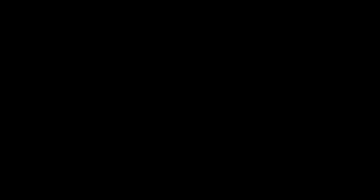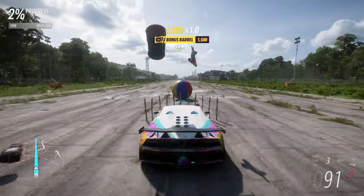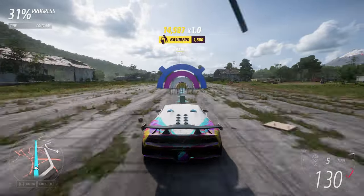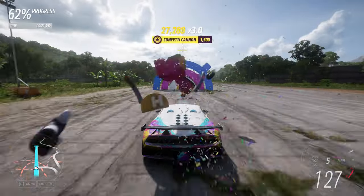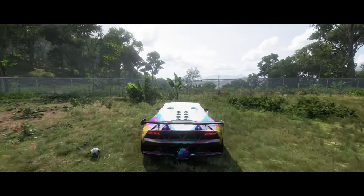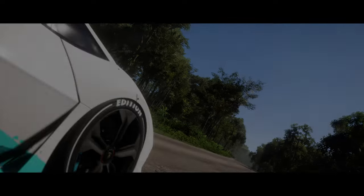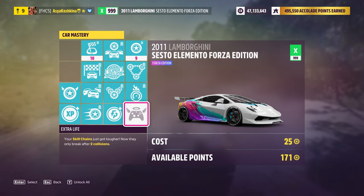Now we can start the race. Your task: just press the button responsible for moving forward and nothing else. The car itself will go where it needs to go. To show the result, I will withdraw from this race, but you can press the restart button and drive this track again and again to accumulate the necessary experience points. Let's see how much Car Mastery I was able to earn in one race — nine points. That's quite a lot.